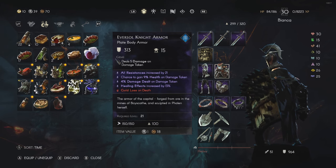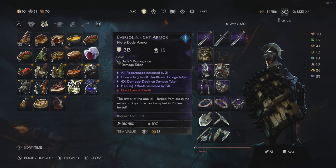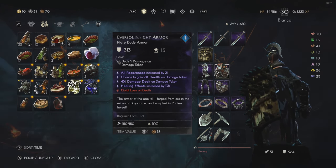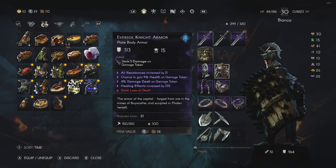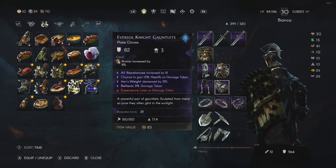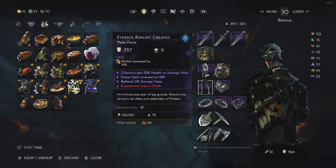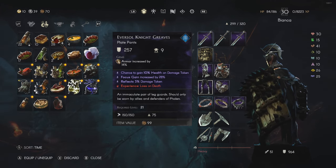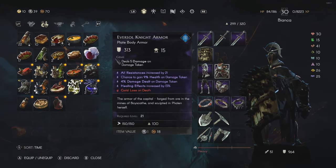On my chest piece there's a 9% chance to get 9% health on damage taken, plus 4% damage dealt on damage taken, and a little bit of healing effectiveness. Both the helmet and chest piece also have resistances, which is a really good stat — elemental resistances help negate elemental damage. On my gloves I have resistances, chance to gain 13% health on damage taken, and reflect damage. On the pants I have 10% health on damage taken, focus gain of 28%, and reflect damage. I have reflect damage on three pieces of gear, and percentage health on damage taken on all four.